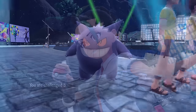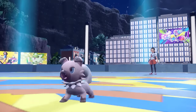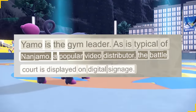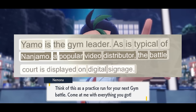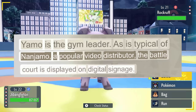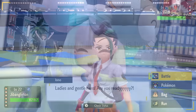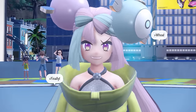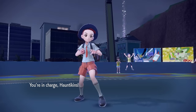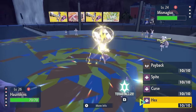Before battling Iono we encounter Chef Nemo again, who must be here to check out all the restaurants. She wants to battle us and ends up having a Pokemon named 'Principal' on her team. The guide calls Iono 'Yamo' and describes her as 'a popular video distributor' and notes that 'the battle court is displayed on digital signage.' I guess I'm also a popular video distributor of sorts, distributing a video right now that you're watching. For the actual gym we are a little overleveled, so we take care of most of her team with Dig until her Tera Magius, which Gengar just curses and eventually knocks out.